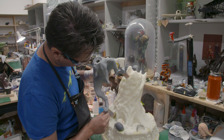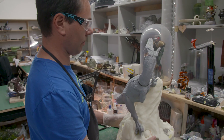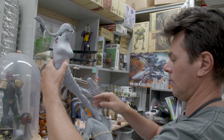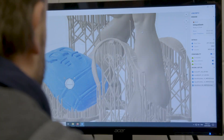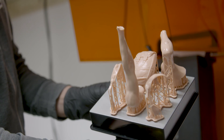We have one character cantilevered off another character, which is cantilevered off the base — a double cantilever. We had to figure out how to key it and stabilize it so that when you put it together it maintains the dynamic look intended with the original sculpture, but it doesn't fall over. I get the sculpture from Gary and it's my job to take it apart and figure out what all the components are going to be, so that when they're printed in the real world you can actually fit them together and they work.